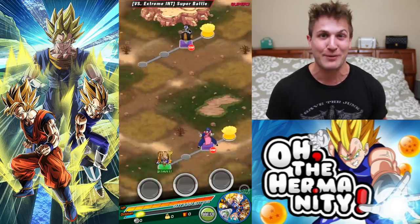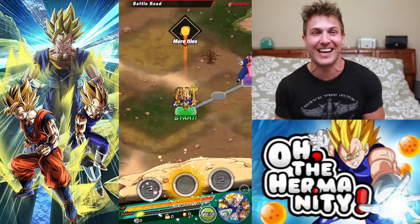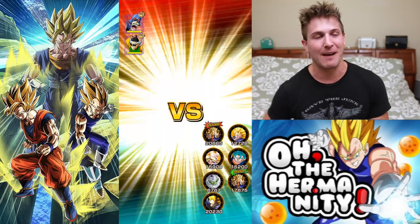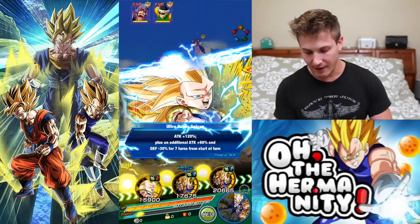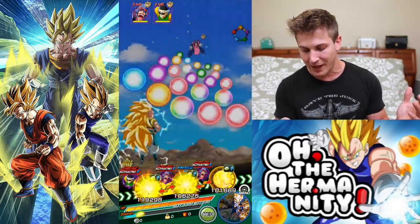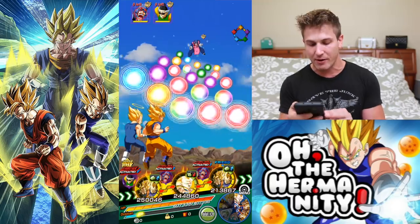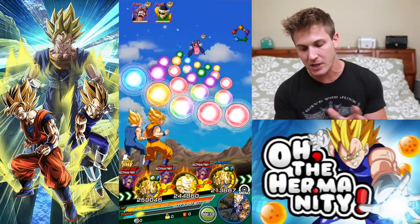Being at 97% when rainbowing a unit is very frustrating — you're so tempted to buy a hidden potential pack, but those are a ripoff. Alright, here we go. Right out of the gate we got both allies on the board. Mine has about 40,000 more attack power right out of the gate, so not too much of a difference between these two LR Gogetas.